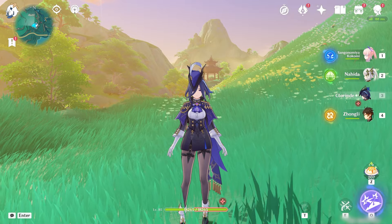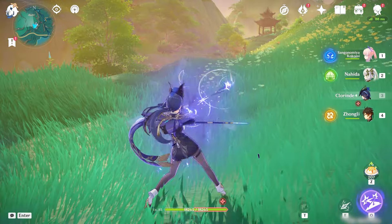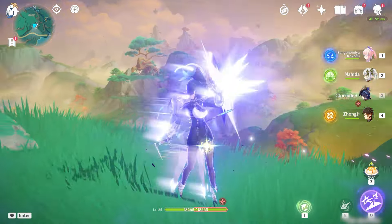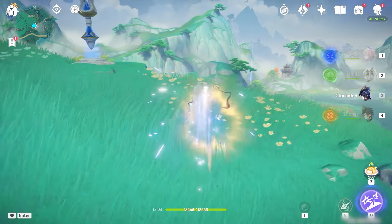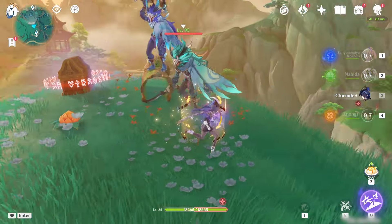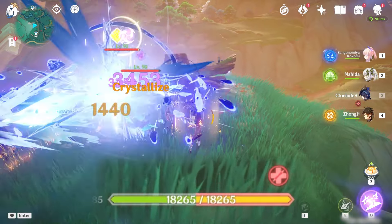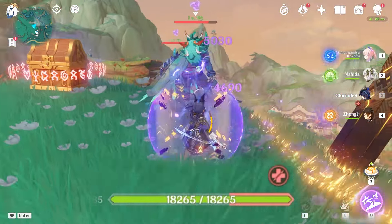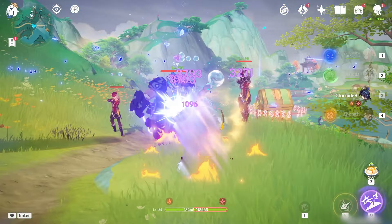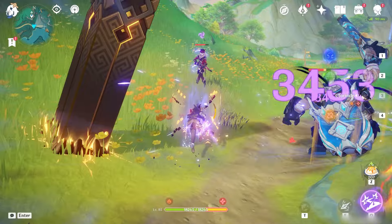There are two ways to go about using her when she has the infusion active. You can just spam shots until you run the 7.5-second duration out, or you can instead press E again and do this cool lunging attack. The difference is the lunging attack clears off your Ball value through the healing it provides, but it also increases its damage based on that Ball value. So the best approach is to gain Ball value through normal attacking, use the lunge, and then rinse and repeat until the duration wears off.